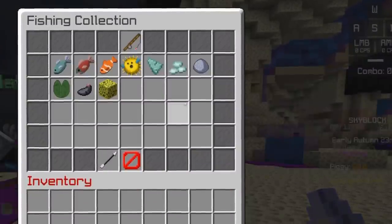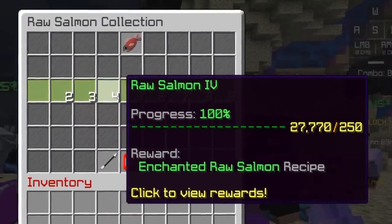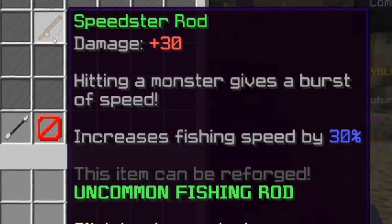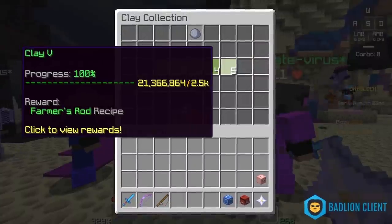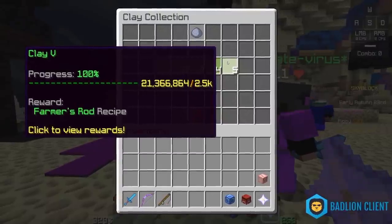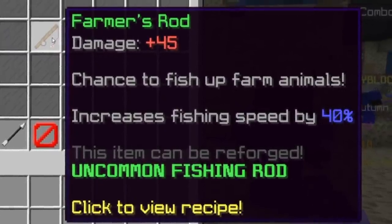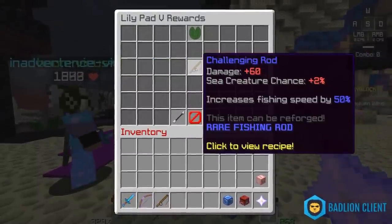Here's a quick one to do with fishing. If you want a relatively fast fishing rod, it might take a while to get the 500 salmon collection just to get the Speedster rod, which gives you a 30% increased fishing speed. But it would actually be better to go into clay collection and get the Farmer rod — 2.5k clay is harder to get, but that's why you put a clay minion down. The Farmer rod gives you 40% increased fishing speed, so I'd just skip ahead to something like a Challenging rod.